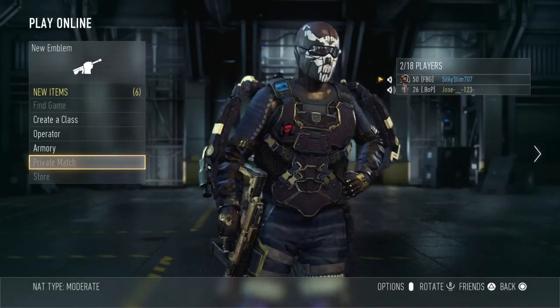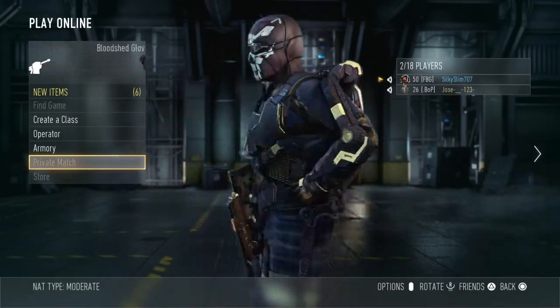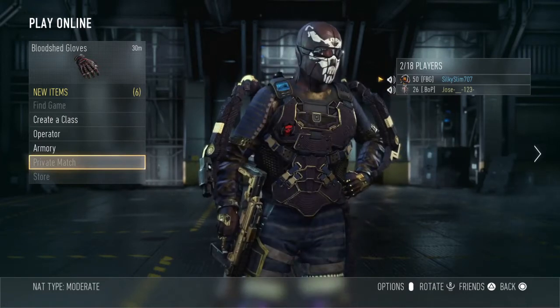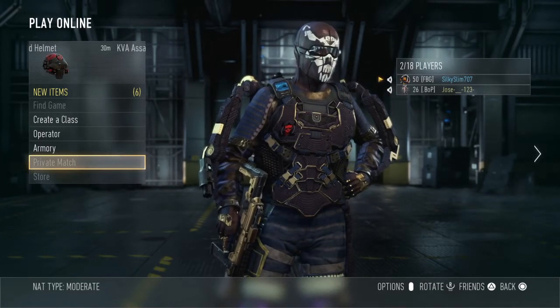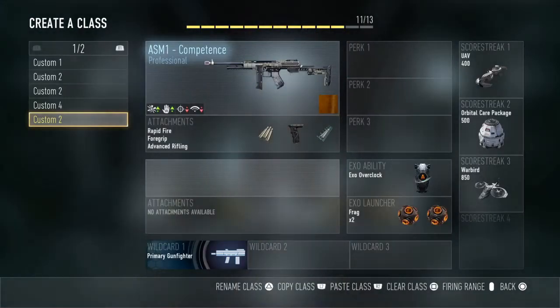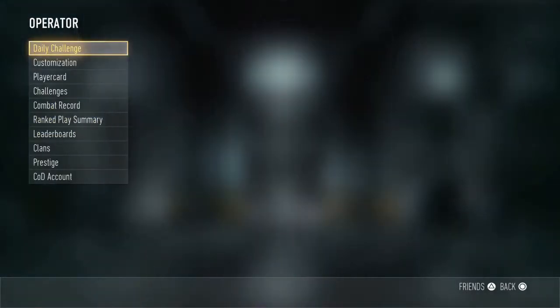Hey guys, this is Chaotic Glitchers HD and today I'm going to show you guys this new glitch on Call of Duty Advanced Warfare for PS4, Xbox One, or whatever. What this glitch does is it allows you to choose any emblem that you don't have — like you're not a high enough level or whatever.